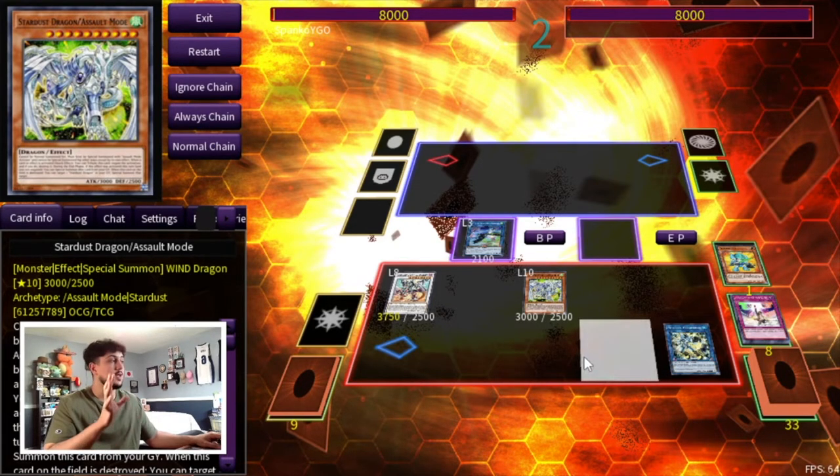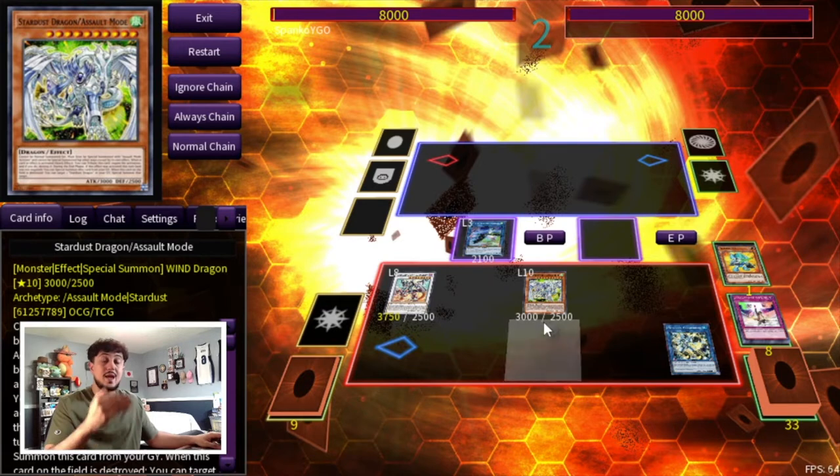Now I'm going to show you guys how this deck plays out in a duel and how it can play through hand traps. In this duel, we actually play through both a negate and a hand trap and still push through to win the game. This deck can combo off really easily — it's very, very consistent. Let's get into the duel.